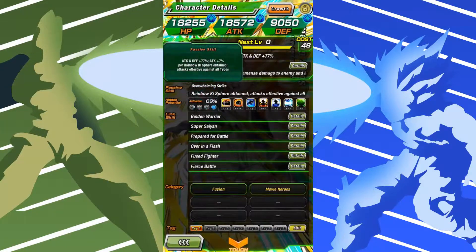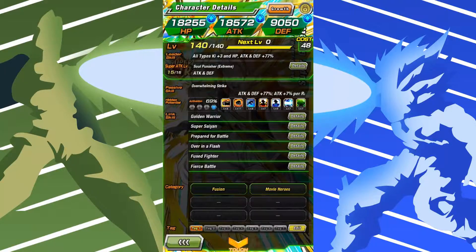Passive skill is Overwhelming Strike: Attack and Defense plus 77%, and Attack plus 7% per Rainbow Ki Sphere obtained. Attack is effective against all types, so that'll be very good.